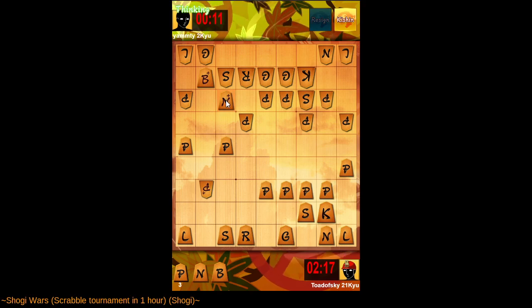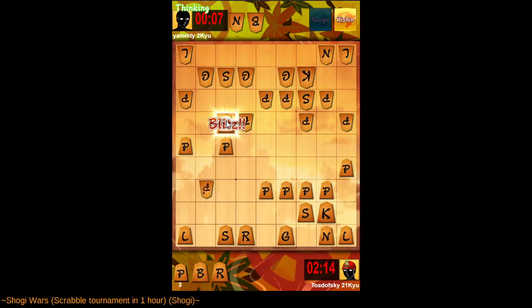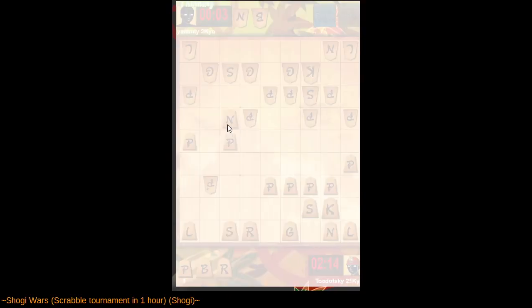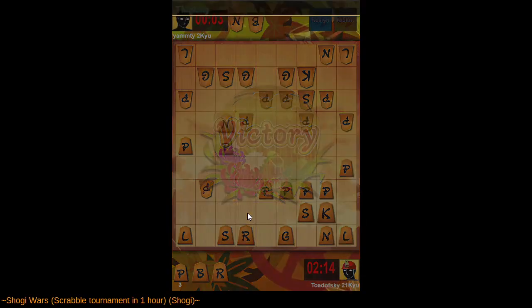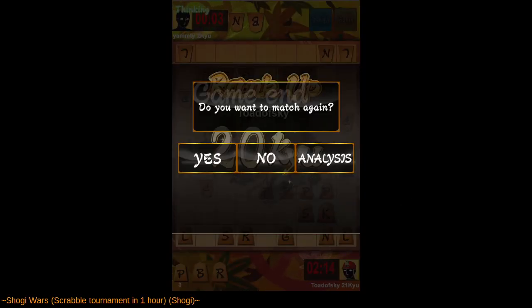I guess we'll take the rook; they get our promoted bishop. We fork their golds. Very well played — it's an exciting game. Let's play one more. Made it to 20-kyu. Sigh — only 20 levels left to go until we hit 1-dan.